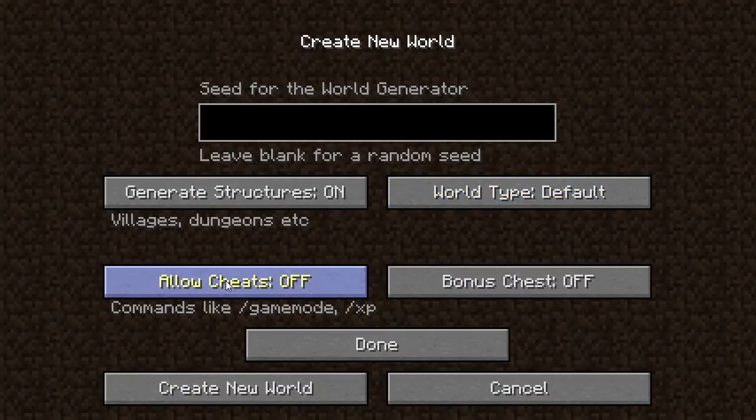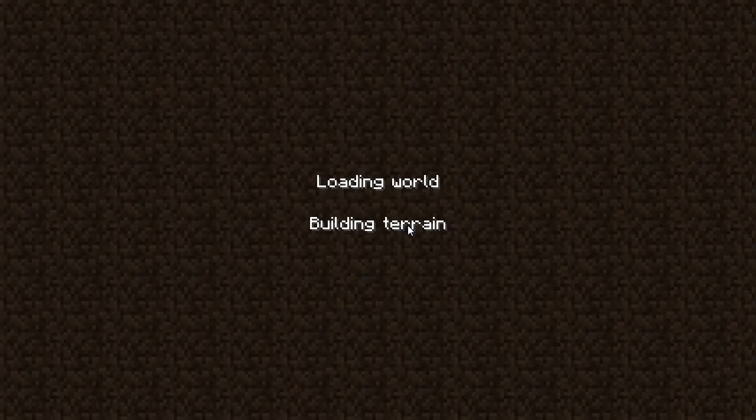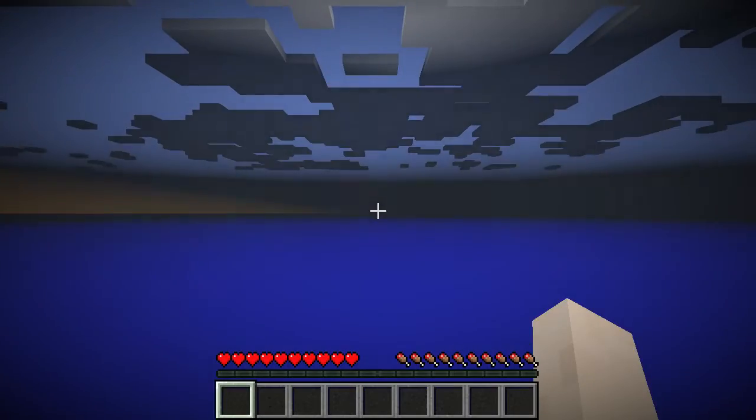So we're going to go with default. We are not allowing cheats because it's very important to me that we keep things very vanilla and very clean. The bonus chest is actually a starting chest that will give us normally like a pickaxe, a sword, a shovel, or wood in general — we're going to leave this off because it is important to me that we stay 100% true to the game. We do everything — the progression of things very regularly. Now let's go ahead and get into this. If you guys wanted to know, I am using a render distance of 10. I turn off my view bobbing because it makes a lot of things easier to see. I believe I have clouds turned off and my brightness all the way up so that we can actually see the world.